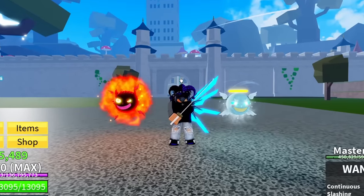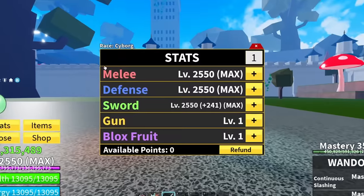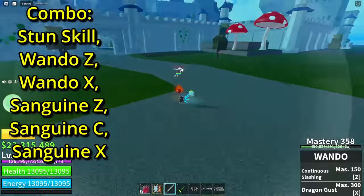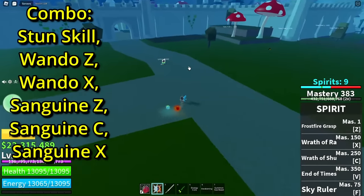For this combo you're gonna need Sanguine Art, stun skill, Rondo, and that's it. As for the stats, you're getting melee, defense, and sword — pretty simple stuff. Pop the combo up now and just start off with your stun skill. Let's go — no hockey, so let's go.